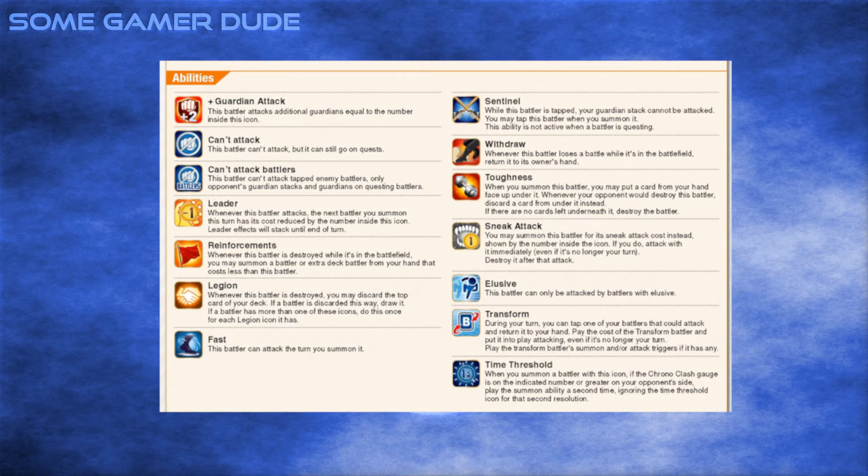First off, not all the icons are included — including ones on the cards in these sets. This is likely because these sets are an expansion to the Naruto core sets; they presume you have the original manual and know how icons such as Recovery work. Priority was given to new mechanics and those carried over from Godzilla. Interestingly, we haven't seen Sneak Attack yet, but I suspect there's either a reason or it's really limited in scope here.